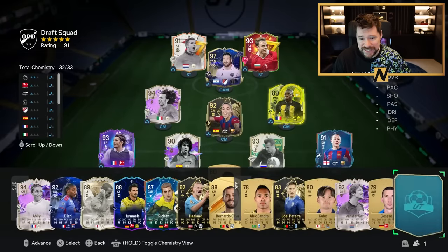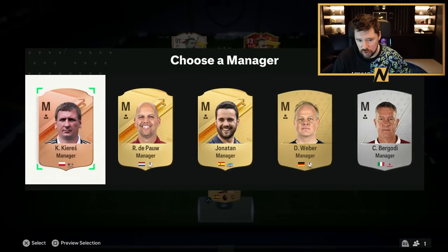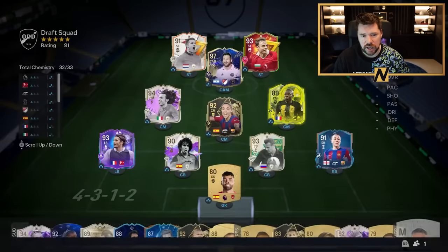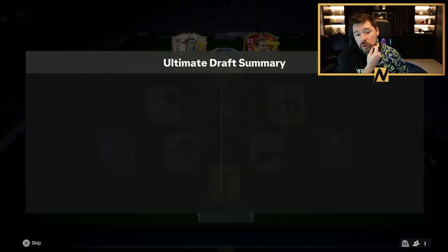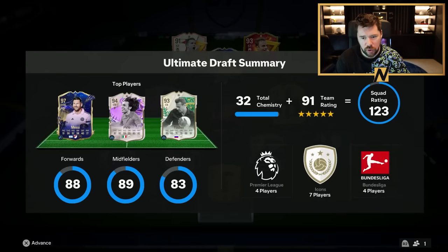It wasn't actually as difficult as I thought it was going to be. We don't get an Argentine or MLS manager either. But 1-2-4 was the maximum that we got. This also would have been a 1-2-4 as well if we did manage to get that last chem point. I'm really, really pleased with that and I actually really enjoyed it. If you guys enjoyed this Max Chem Rainbow Foot Draft, let me know because I will happily do more of this. Thank you guys as always for watching — hopefully you enjoyed it and I will see you next time. Peace.